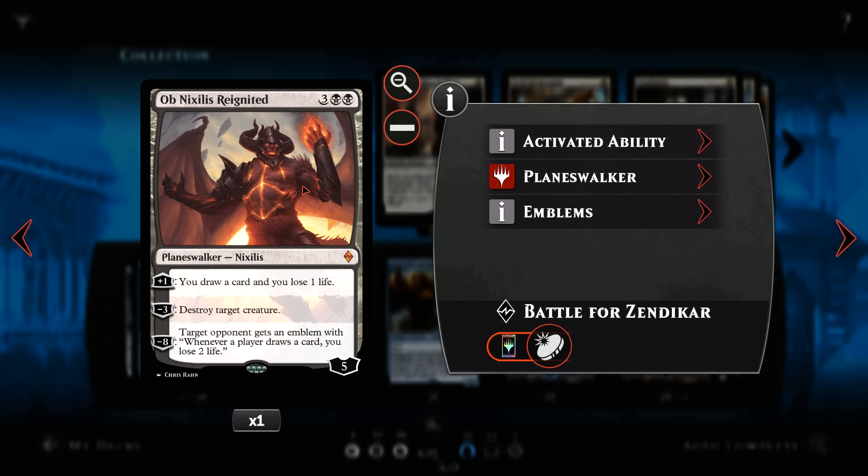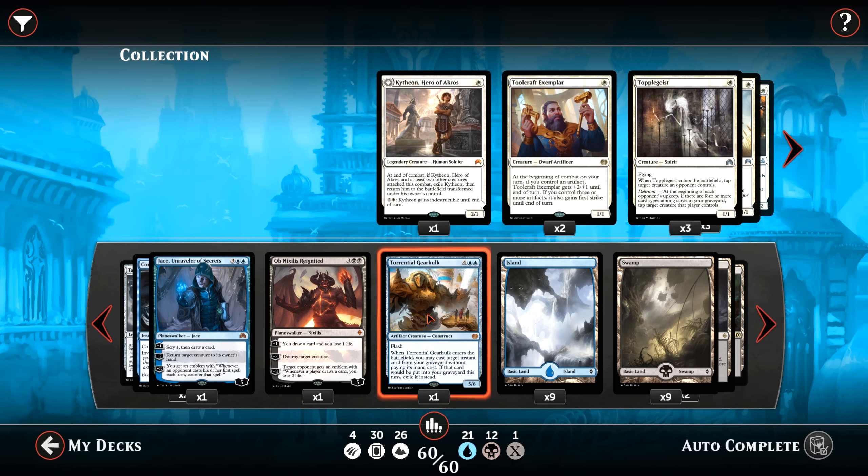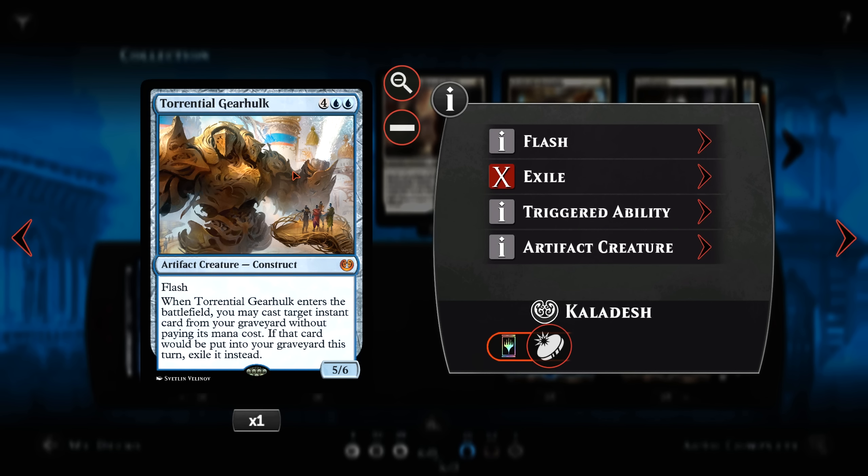Ob Nixilis Reignited also draws us cards, destroys creatures, and whose Emblem can end the game very quickly — we put that on our opponent, and then whenever anybody draws a card, us or them, they lose 2 life. And finally, Torrential Gearhulk — flashing back all of our useful instants while providing a very big body at instant speed himself.